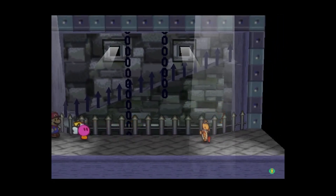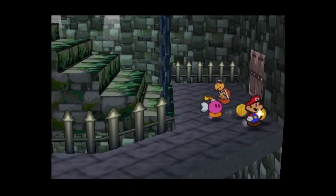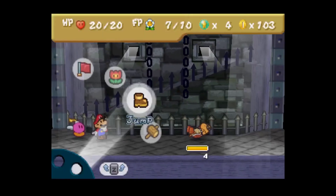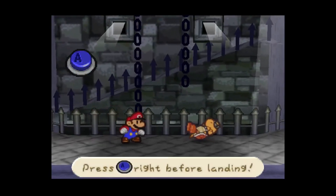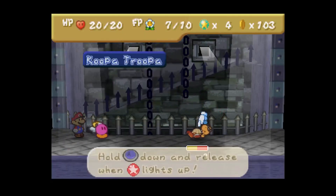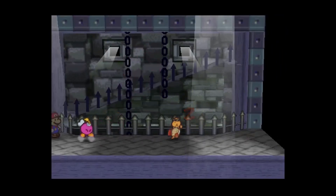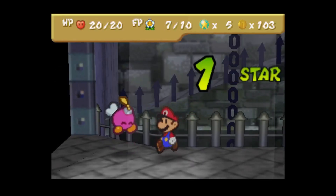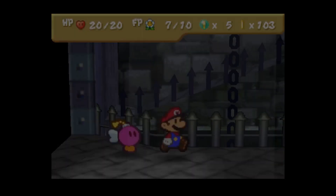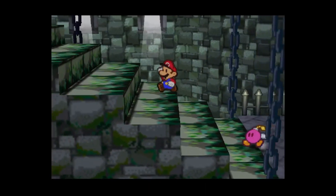Well, not that it matters — it was one HP anyway, I was just tapping A. Just a lone Koopa. I don't really need to do anything else, I'm not even gonna use any FP. Hold A down and release it. There we go — one point. As you can see, once you get up high enough level, you'll do exactly zero star points from weak enemies.